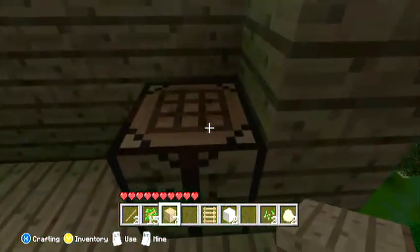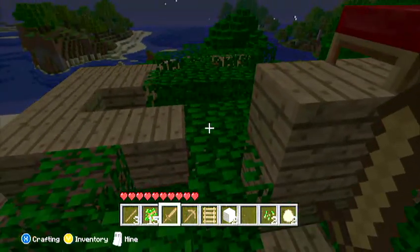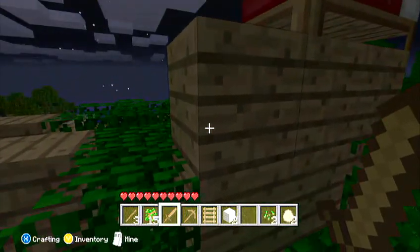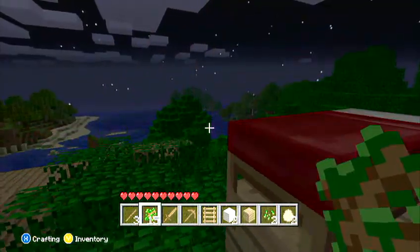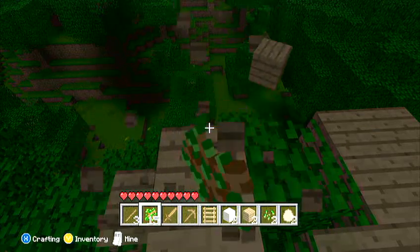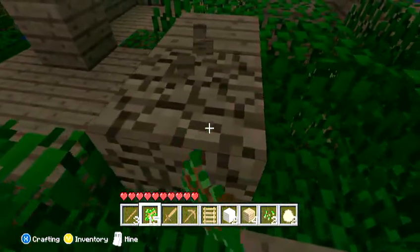We're going to make a pick right now. Do I have enough? Yes — a pick and a sword. I still think this platform looks kind of weird. I'm probably going to put it in that little area on the right side, right here on the screen. I'm just trying to spare as much wood as I can.